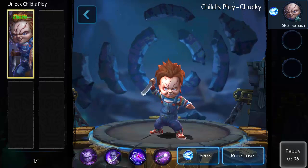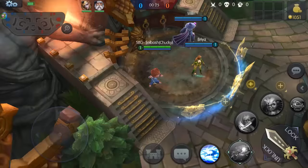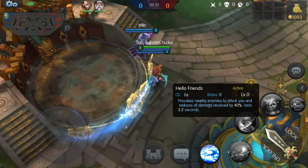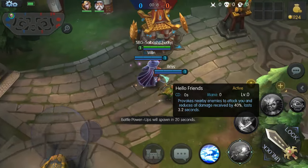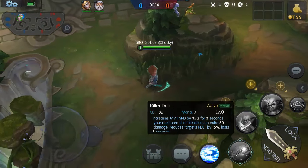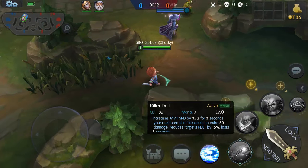This is going to be fun — let's jump right into it. Chucky first time — well, not really first time, I did one match before with him. So this first skill is going to provoke enemies nearby and reduce damage taken by 40 percent.